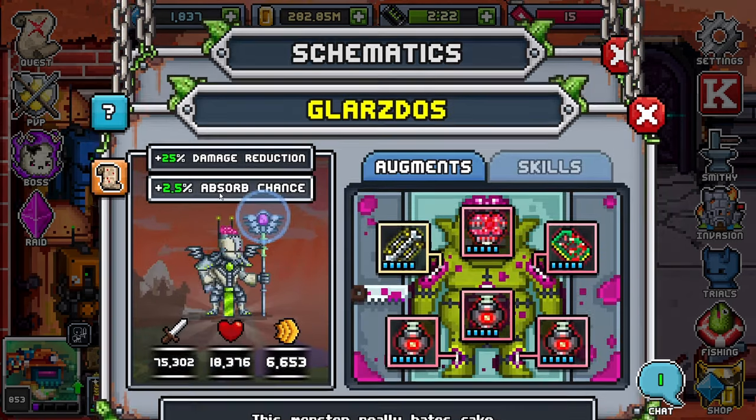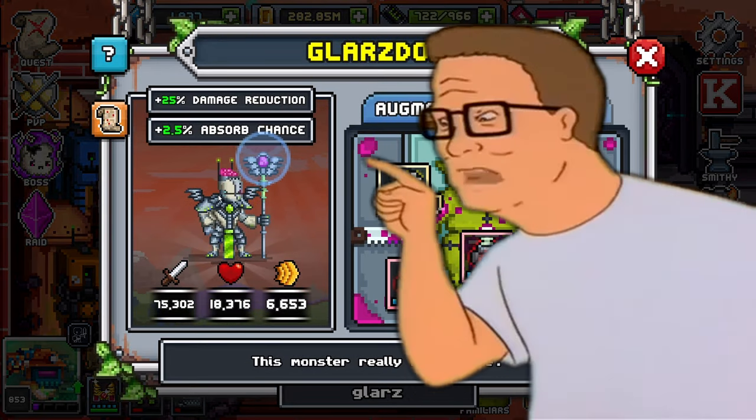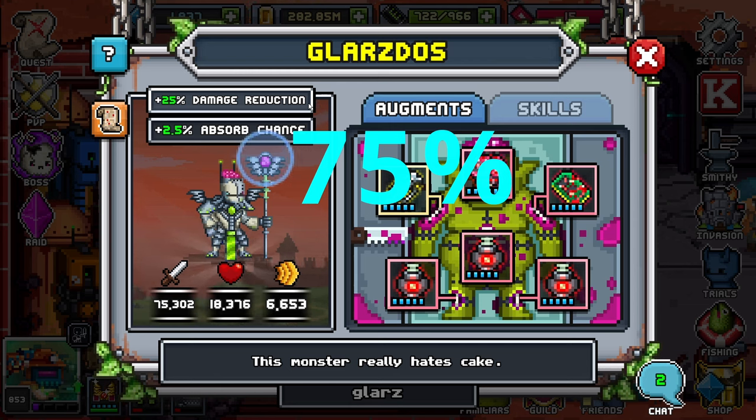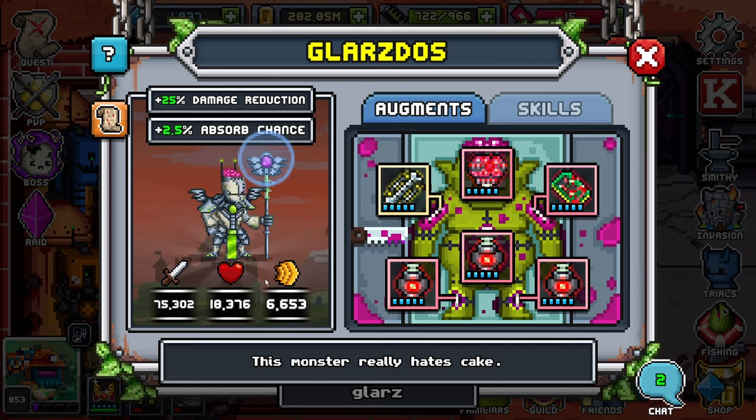Let's go ahead and check out Glarzdos. Glarzdos comes with 25 damage reduction, which caps out at 75%. They have a decent stat pool, but you can see here for my total stats his HP is at 18,000, which I'll get into later on.